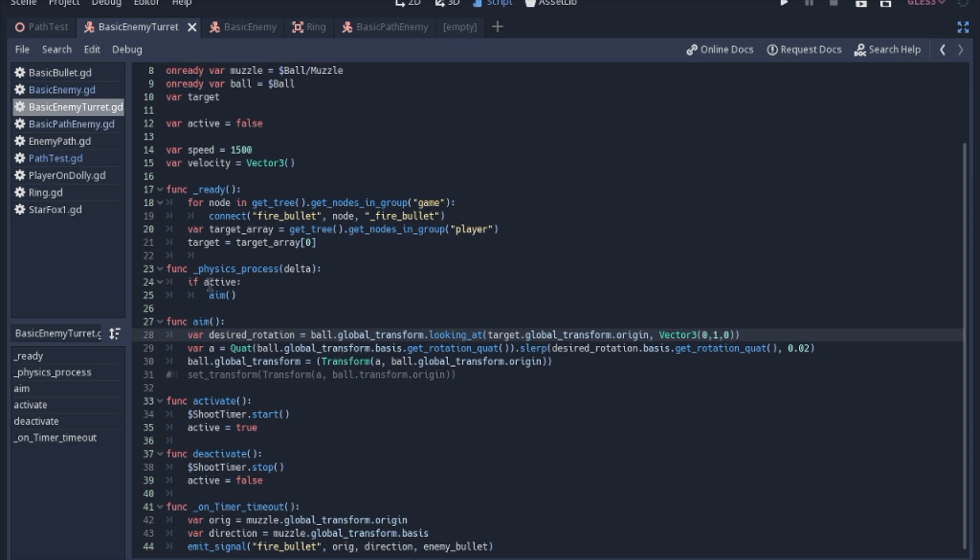We start with active set to false, so not every ship starts shooting at you from far away when the game loads. We wait until we get closer, and if it's active, we will aim. This is the stationary turret, so there's no movement — we just rotate the ball by looking at where the target is, then slerp to that rotation fairly slowly so it's not always pinpoint accurate. We set the global transform to that rotation, but actually this is redundant since we're setting the origin on something that doesn't move, so we'll change this to just set the basis using the basis of that quaternion, since you cannot set the basis directly with a quaternion.